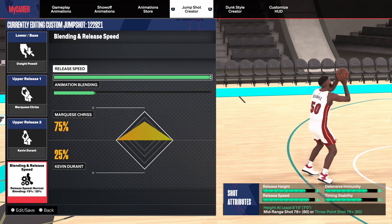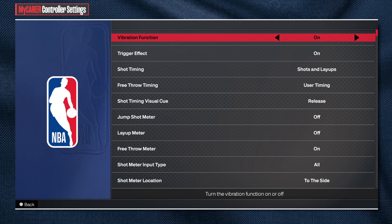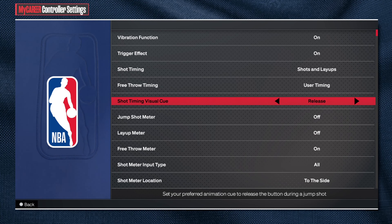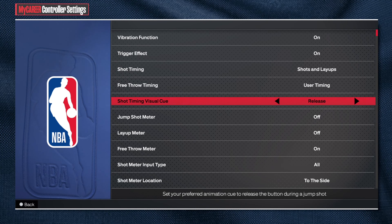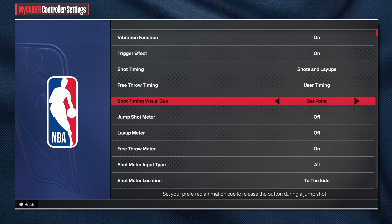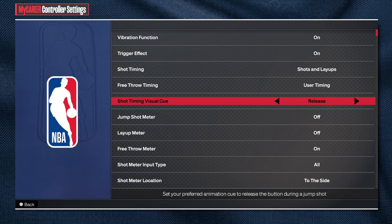You want to go to controller settings now — this is very important for the shot, especially when making a jump shot because I know everybody's having trouble shooting in 2K24. For shot timing visual cue, I go with 'release.' Some people like 'push,' some like 'jump' which is quicker, some like 'set point.' But I think release works best for me. Just mess around with the shot timing visual cue to find what helps you out.